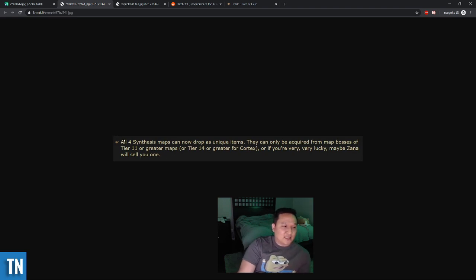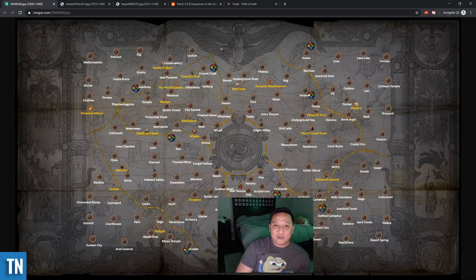Something you might not be able to see in the text behind me: all four Synthesis maps can now drop as unique items, and they can only be acquired from killing the map boss. So when deciding what maps to run, we want to be killing those map bosses. You need to be in a tier 14 or greater map to get the Cortex drop. These are going to be tradable now — that's huge news. Easy-to-run Cortexes will probably be around an exalt or so depending on rarity. So definitely give yourself an opportunity for those to drop and farm those tier 14-plus maps on your new socketed atlas. That's all the content I have — feel free to put questions in the comments, subscribe for the atlas strategy update in a week or two, and I'll see you in the next one.